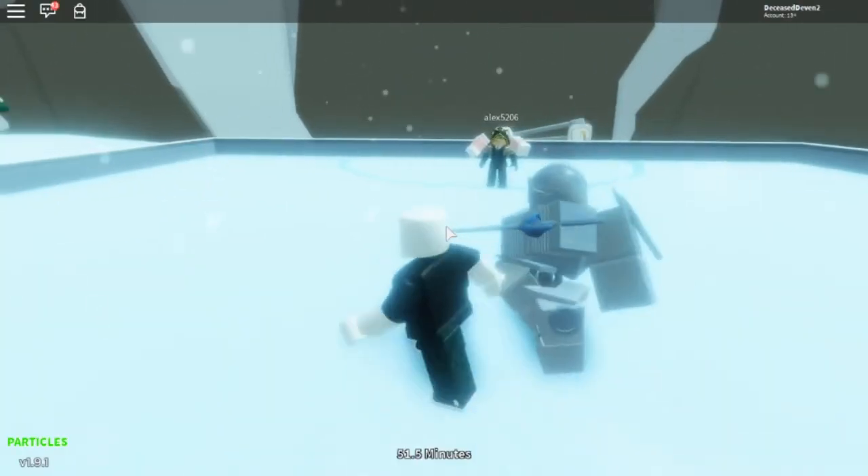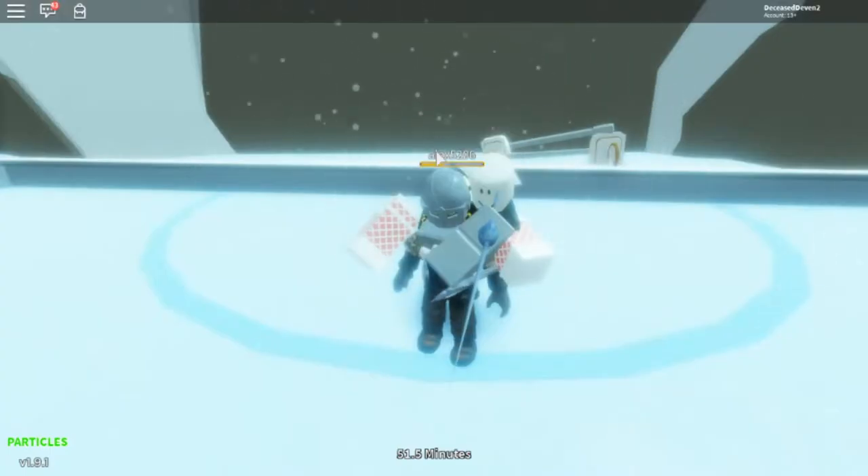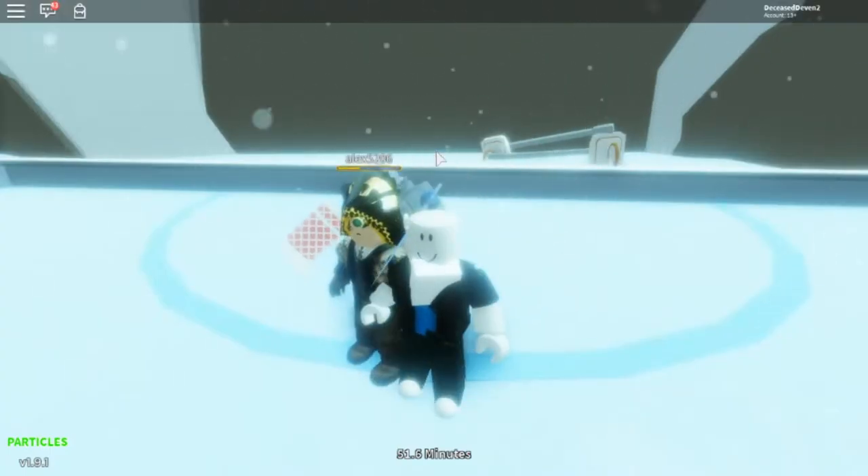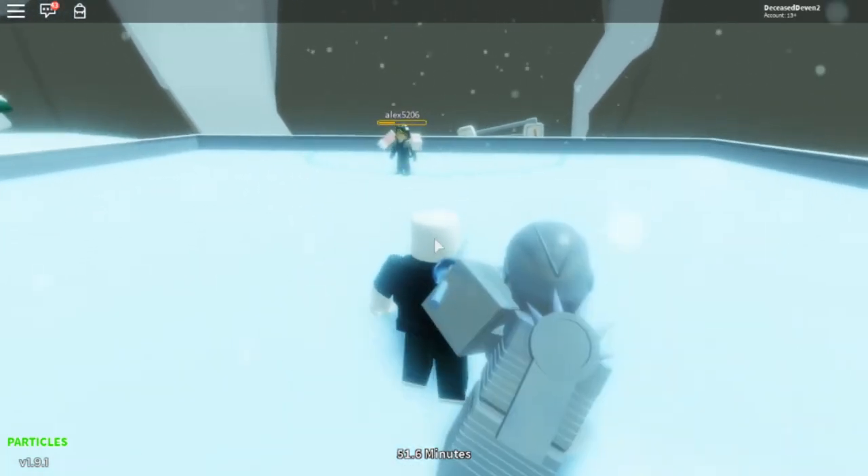So this next attack is the one from the final battle with Dio. Basically, if you hold your mouse cursor over someone, it'll pose for like half a second, and then it will stab them, dealing a bunch of damage. It does, I think, 52 damage. But yeah, that's that next attack.